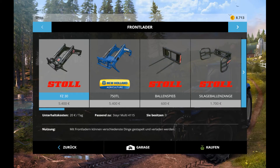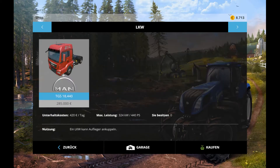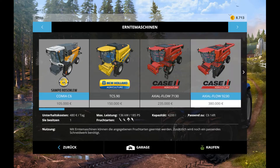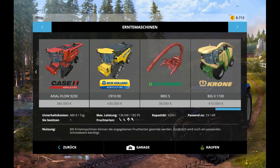Hier auch so ein Raupending, was für die Forstwirtschaft wahrscheinlich geeignet ist. Frontlader – da gibt es auch ganz schön viele Auswahl. Sogar ein LKW, MAN. Kein Volvo, kein Scania – naja, egal. Hauptsache, die haben die Rechte dazu. Sampo Rosalie, New Holland, Case, New Holland.